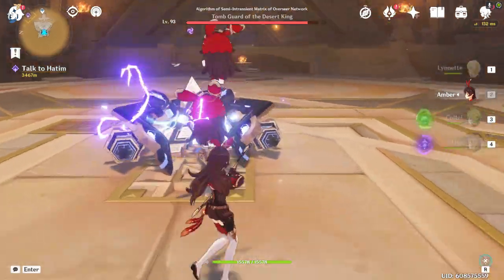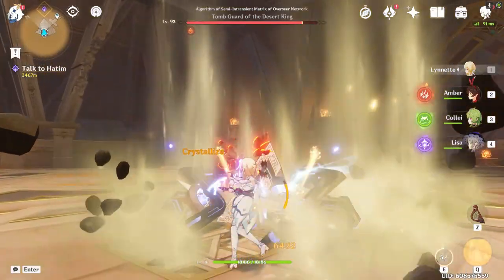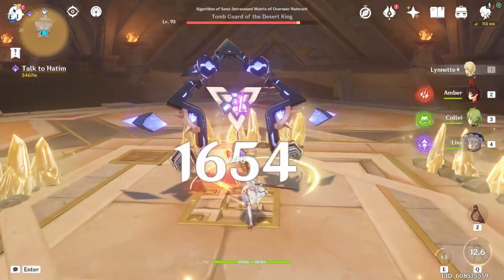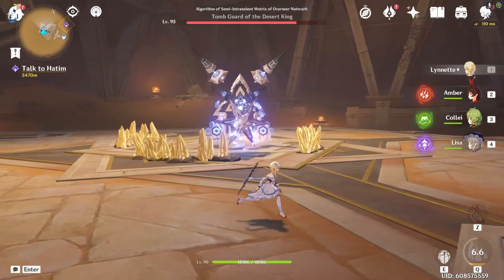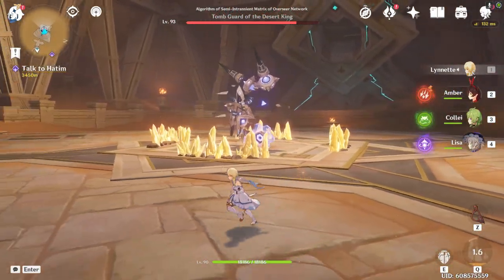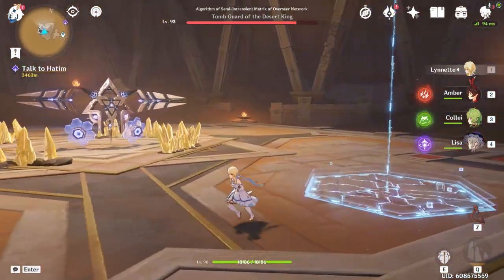The DPS phase is simple — it's not immune to any damage, so feel free to go at it however you want and you should be fine. After it gets up, it will do one of four moves. This one is just shooting a big laser, which is easy to sprint out of. Then rinse and repeat, because now it's going to spawn more minions.